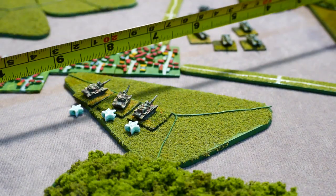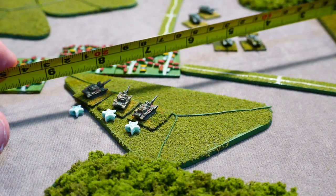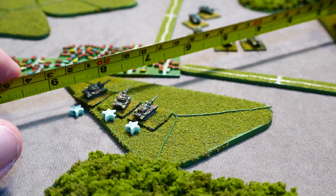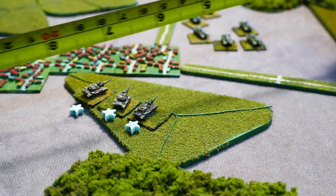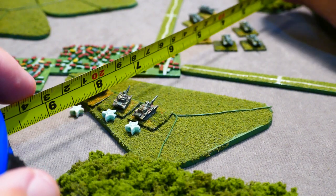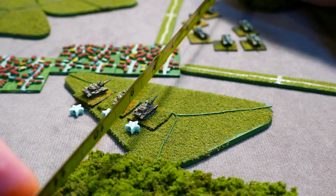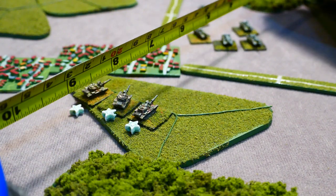Now I'm going to check line of sight. The rules state you trace from any part of a stand to any part of another stand, but these were originally designed for vehicle models without bases. So I'm restricting this to be from the middle of the nearest base facing to the middle of the nearest base facing of the stand you're trying to spot. The leftmost stand can't draw line of sight to any of the T-64As, but none can spot it either. The other two M60A3 TTSs can draw line of sight to the rightmost three T-64A stands — half the battalion — while the rest are masked by the town.